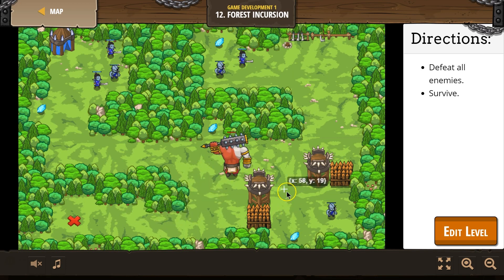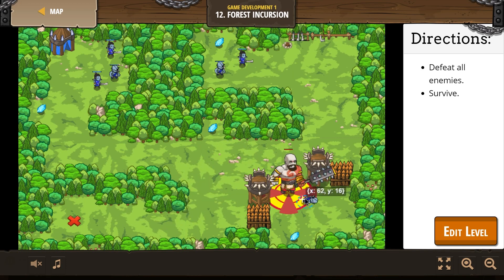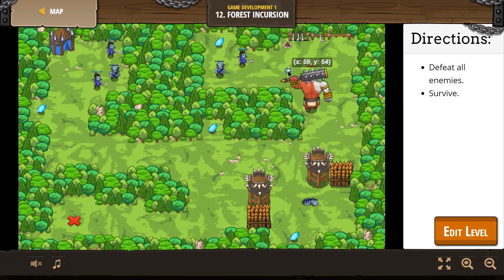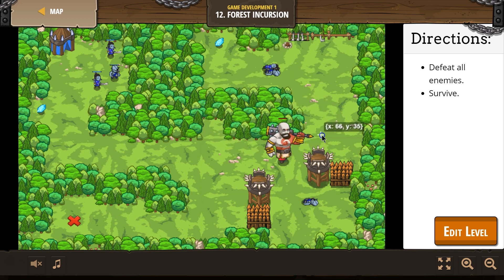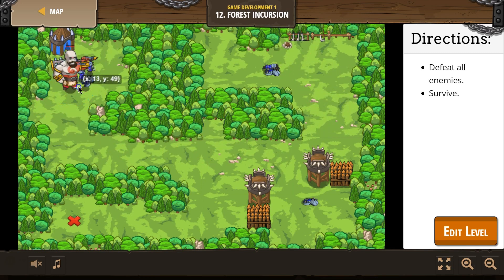Boom! We are fast. Wait, I want these gems. Hurrah! Give me that gem. There we are. This is a lot — maybe I should have made them stronger.